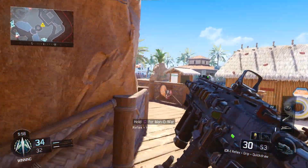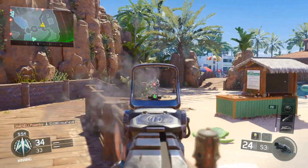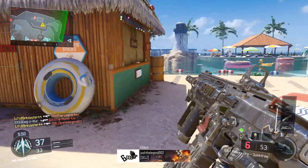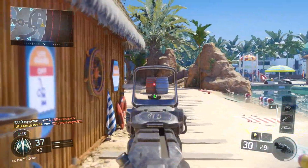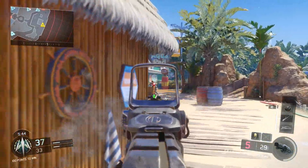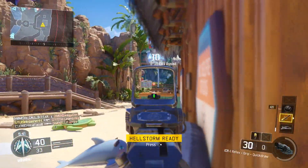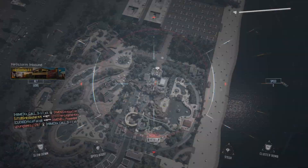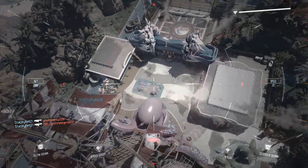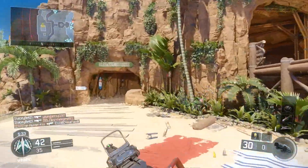They're not really in any specific order — I think number one is the worst but I may be totally wrong. For all five of these weapons, they are not secondary weapons, they are all primary weapons, and I took one weapon from each class: one assault rifle, one SMG, one LMG, one sniper rifle, and one shotgun. You'll see the worst one in each class.